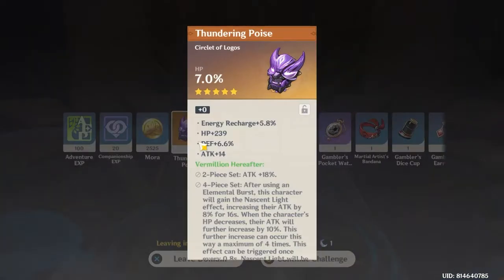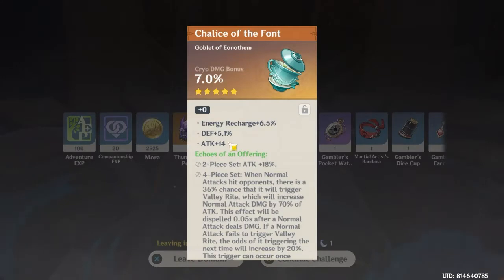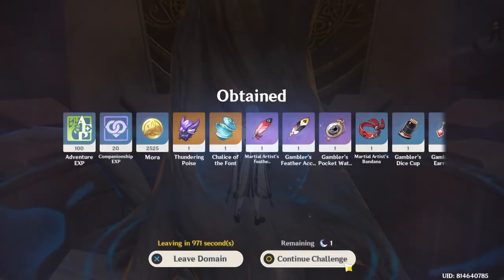Got another cup — circlet with HP. That's the worst cup. Crit damage substats — copium. I'll probably give this one to another character who's good at supporting others.